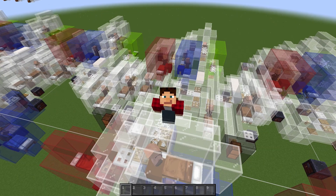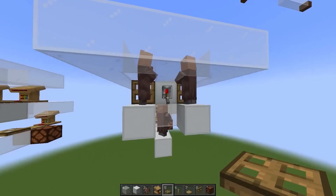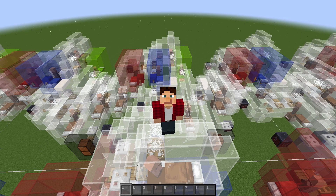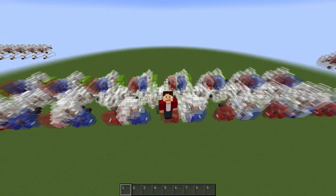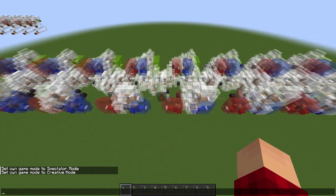And if you watched my previous video, I talked about the concept behind this entire thing, where we can take advantage of villagers' pathfinding to job sites to perform more complex binary operations. I'll get to the demonstration in just a second, but first let me show you the basis of how this design works.